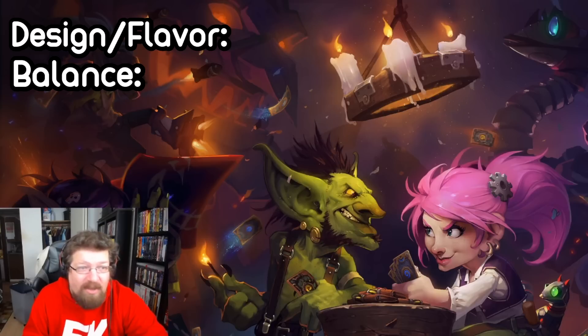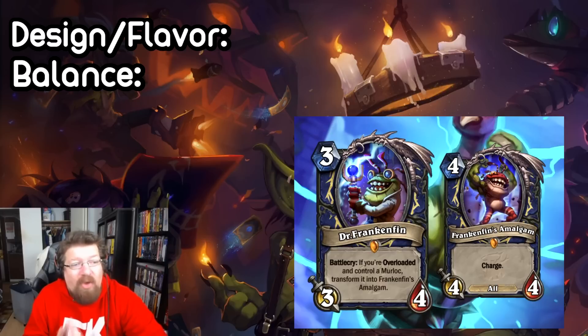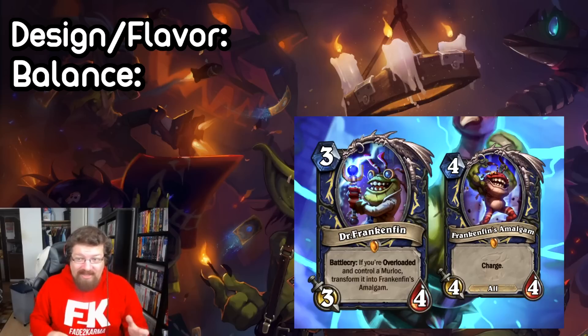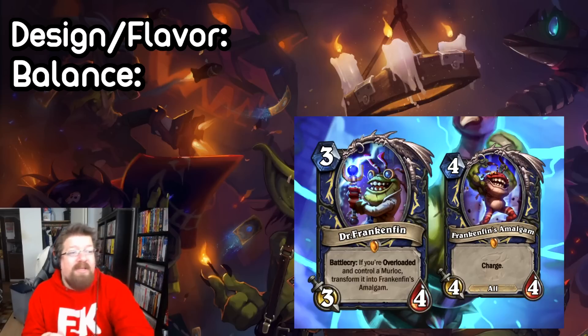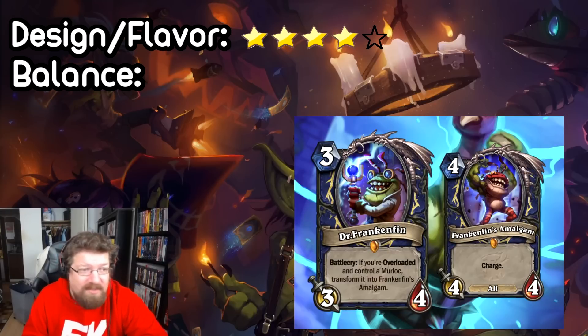Next, we have another card from Ququack — this guy is all over the place — and it's called Dr. Frankenfin. It's another Shaman card. It's a Legendary minion, three mana three-four, and it's a battlecry: if you're Overloaded and control a Murloc, transform it into Frankenfin's Amalgam. The Amalgam is a four mana four-four with Charge, and it has all tribes. So it could die to every Crab in the game. Every single Murloc deck in Wild and Standard would run this guy — turning any Murloc into a four-four Charger is insane. Design wise, it feels kind of flavorful — kind of Murloc-y, but he's not a Murloc himself, which is kind of weird. He seems like he should be a Murloc. But he does make an Amalgam, so it makes sense it's every single tribe. I think it's pretty cool design, pretty flavorful — very Shaman, transforming minions, doing stuff with Murlocs just feels right. I'll give it a four in terms of design and flavor.